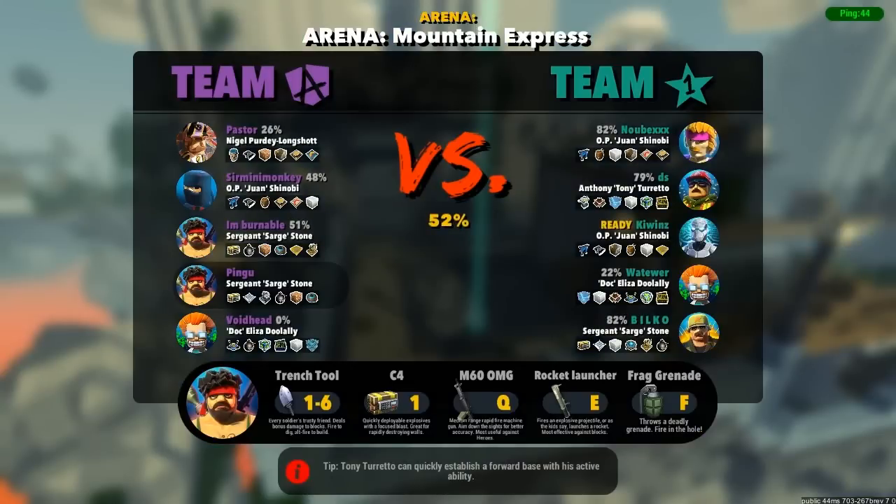All ranked matches are taking place on Mountain Express right now, which gives you the opportunity to really get to learn the map and just get to grips with it and really practice this map hard. That's what I've been doing with Sarge and I've got a fairly good strategy now. I am a little worried though because I'm against Keywinds and Bilko, and I know that's not going to be the best of matches for me.